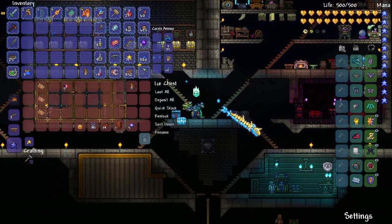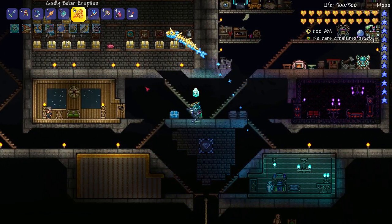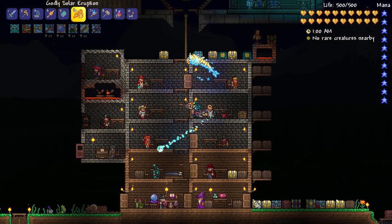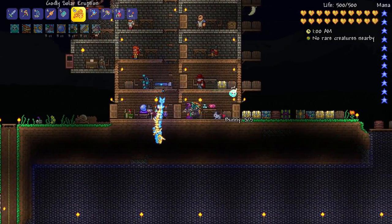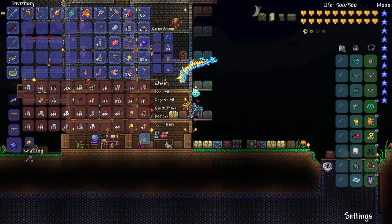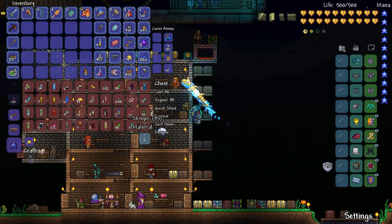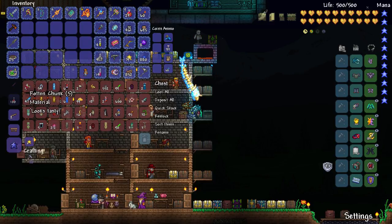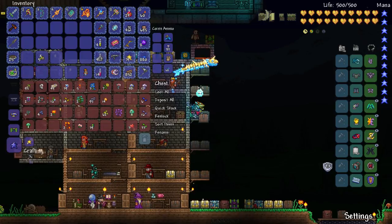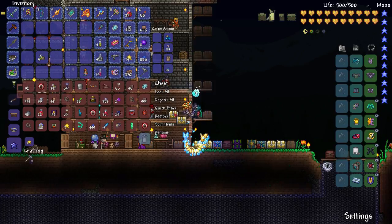The next thing we need to take care of — we can put these away. We have Eye of Cthulhu, but can we get the Eater of Worlds? That could be another one we could kill pretty quickly. I just have to remember how to make the summoning item. I think you need some rotten chunks, but more than anything you need the Worm Teeth, which are relatively rare.